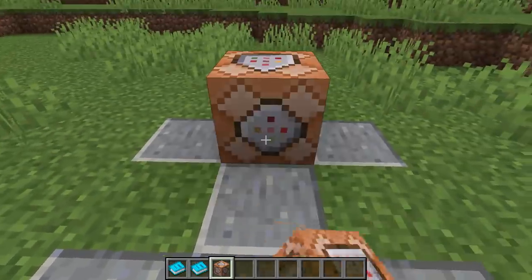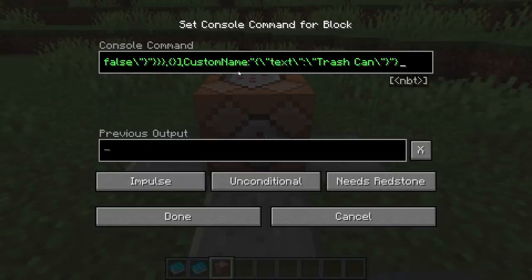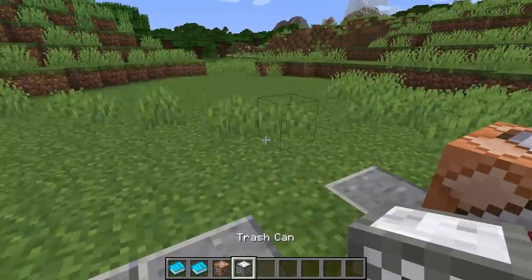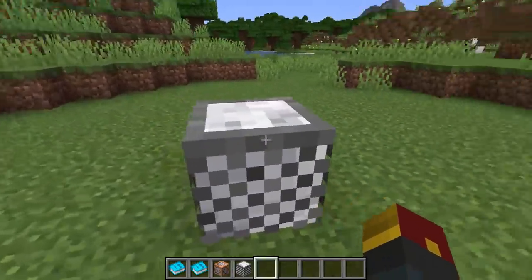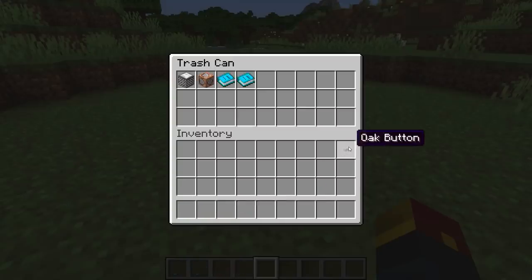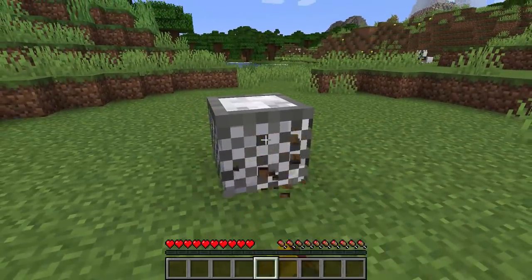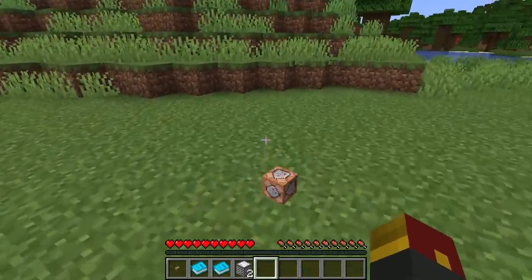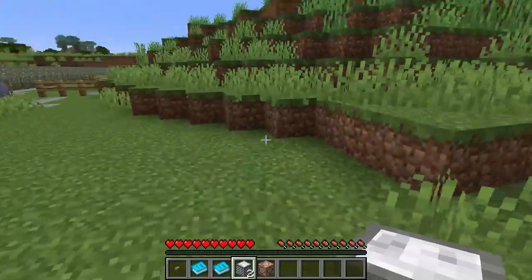We're back in-game. We're going to place a command block down, and then all we need to do is add the command we just wrote out into our command block. Then we'll press Needs Redstone over to Always Active, and just like that, we now have our trash can. We can place it down, and it looks just like the trash can we thought it would. If we right-click, it's got an entire area where we can store whatever we want inside. Since we didn't require a tool to break it, we can literally just break it by left-clicking, and it will break — you'll get the contents of it, as well as a trash can. Appears to be a very minor bug.